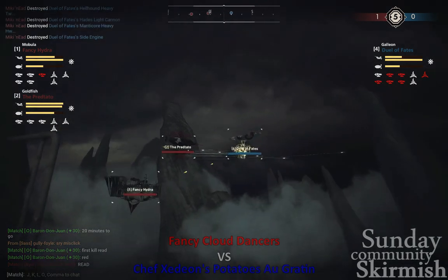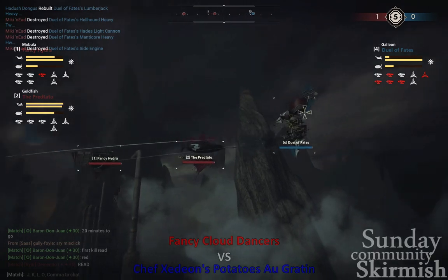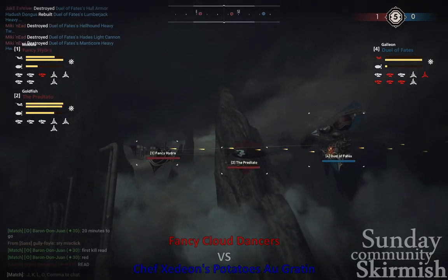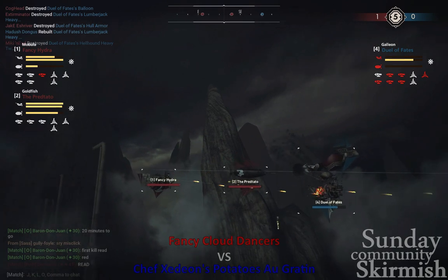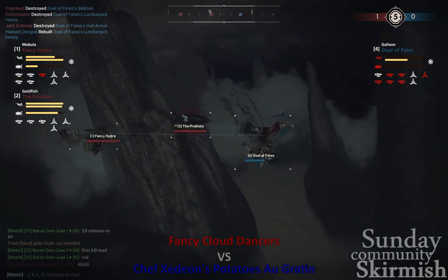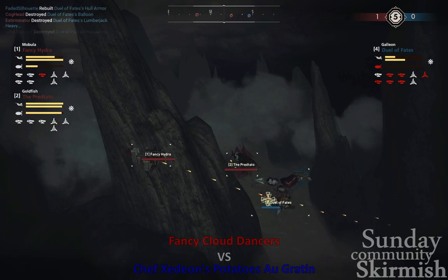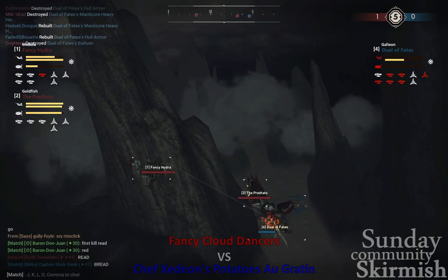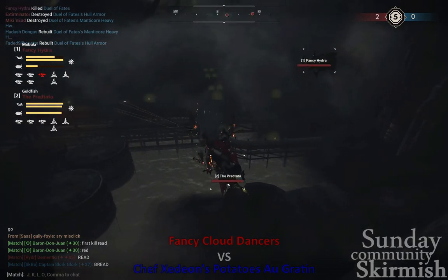Fancy Cloud Dancers with that First Blood advantage, as Duel of Fates is not in a good spot right now — they are four guns down, about to be hull broken and Balloon broken. In fact, they are hull broken. There's a Balloon break right there. Five guns down — that's not a good spot for them. That should be a kill any minute. There is a hull break right there — that Balloon is still broken. 2-0 in favor of Red.